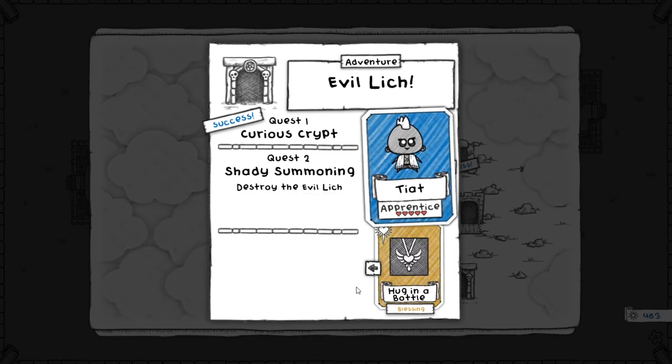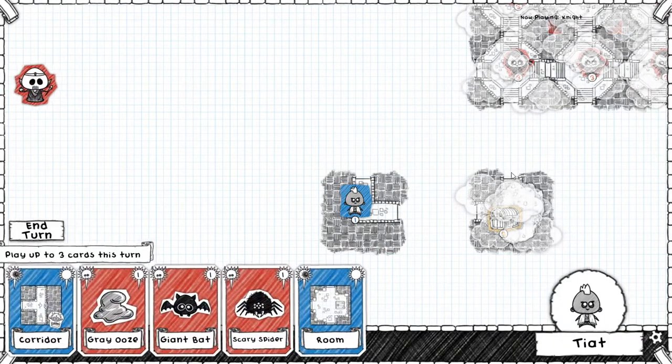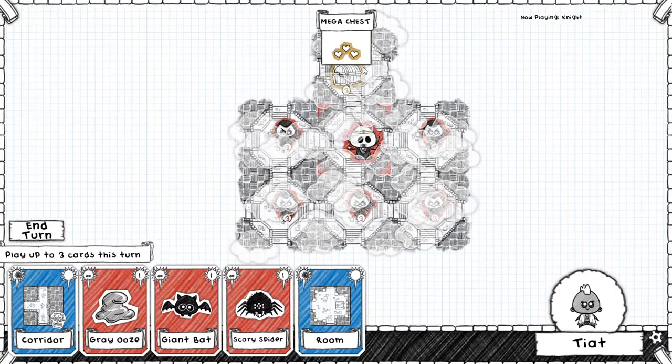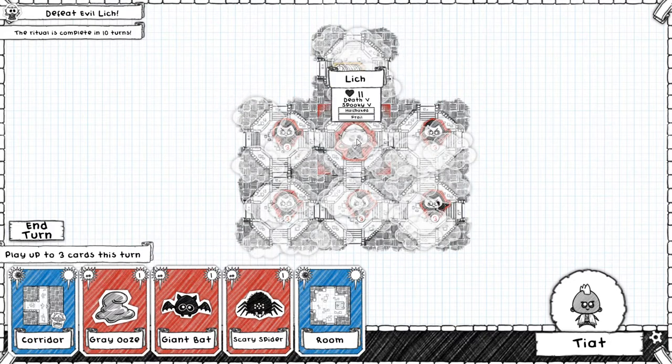Let's try to destroy the evil lich. I believe there's a time limit on this one, but if I can get a similar set of equipment to last time, I should be in pretty good shape. So this is an interesting one — the lich is below the treasure chest, and I believe this means you have to get to him in 10 turns or you lose.